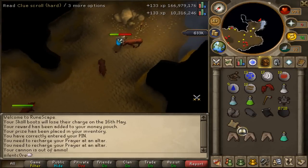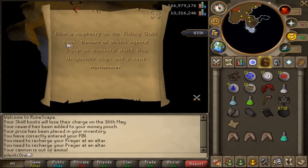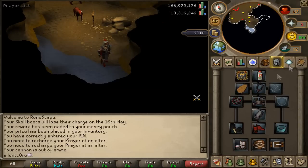I'll read it first and see what I've got. So this is going to be my first ever hard clue scroll. It says: blow a raspberry in the Fishing Guild bank, beware of the double agents, equip an elemental shield. Oh wow, this sounds a bit tricky. I'm going to head to the GE first, get this stuff, and then go to the Fishing Guild.